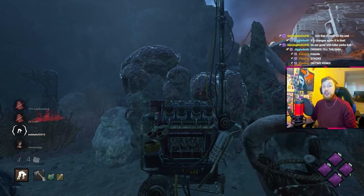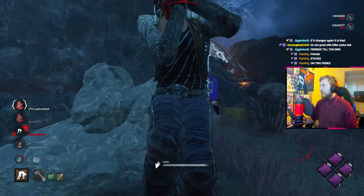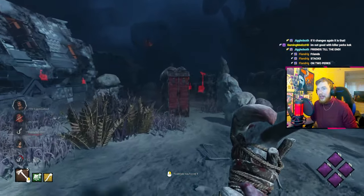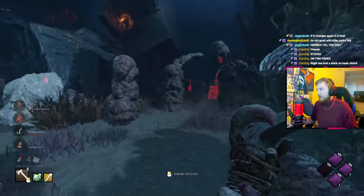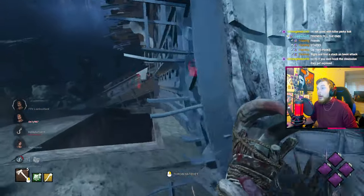Stacks on two perks - good shout, I didn't even notice. Stacks on two perks, okay, this is productive. What could the stacks be? It can't be Grim or anything like that, so it's definitely Friends Till the End. What was the other perk? Potentially Whispers as well - although I'm not getting any... Oh hold up, I am getting auras now.